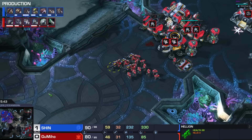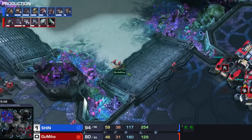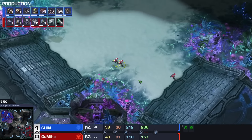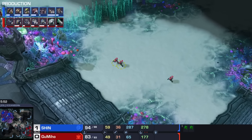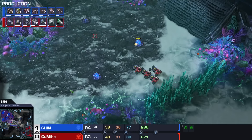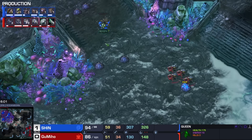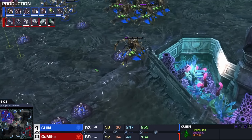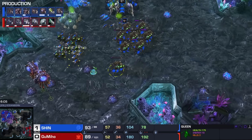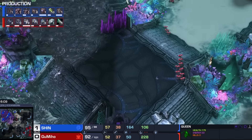Ravens have gotten a lot of updates. Cyclones have received a lot of updates too, though the problem with Cyclones is that they weren't added to the game until much later on. Queens also got nerfed many, many times. Still the best Zerg unit, by a mile.